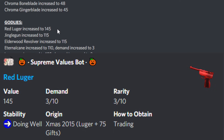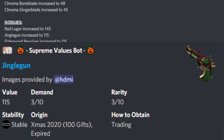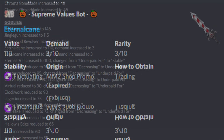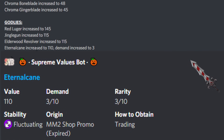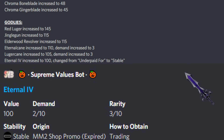Moving into godlies: Red Lugo has increased to 145 — it didn't rise last update so it's good to see it rise again. Jingle Gun is also increased. Elder Revolver has also increased alongside Elderwood Scythe, now at 115. Eternal Kane has increased again with its demand also up — it's making its recovery, which is really good to see. Luka Kane has also increased with demand up. Eternal 4 has increased and it's no longer underpaid — after such a long time it has finally made its full recovery. It is now stable.